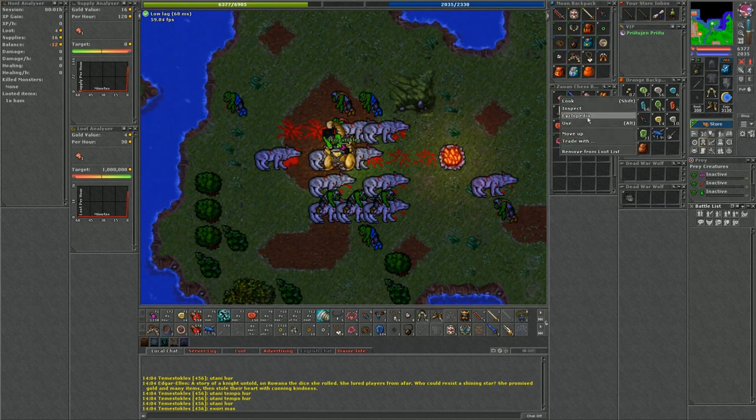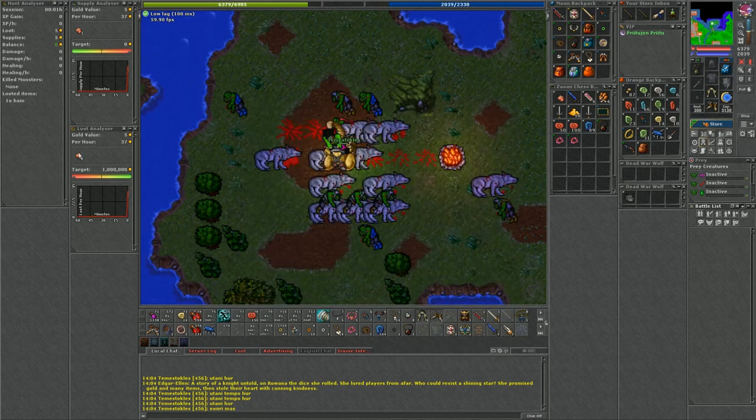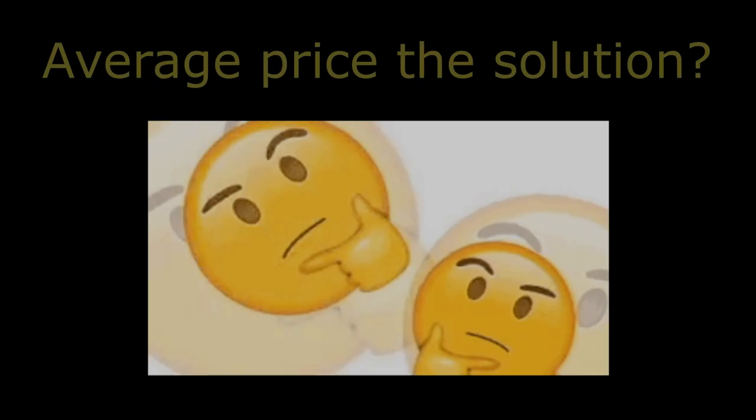Now let's see what happens if we use the other option: the average market price. You can flip between these two settings anytime and all the values from the current hunting session will update on the fly. And if we do that we can see that the balance becomes zero, and that is how it should be with this setting.